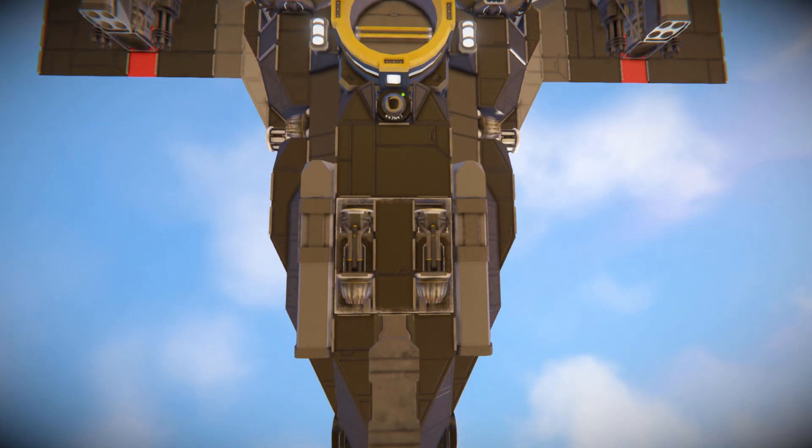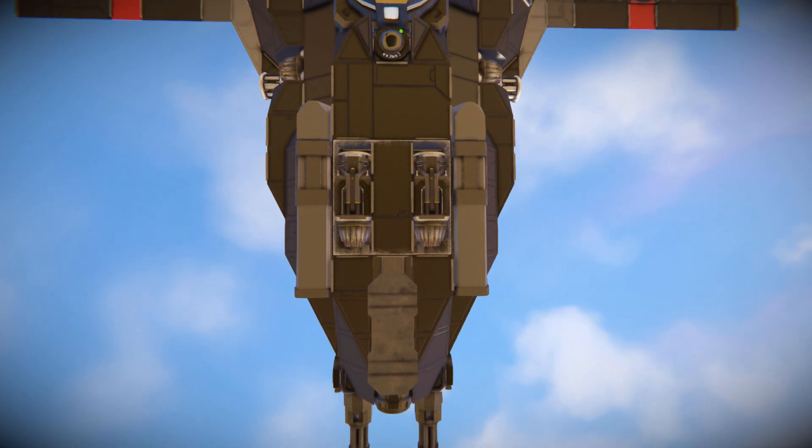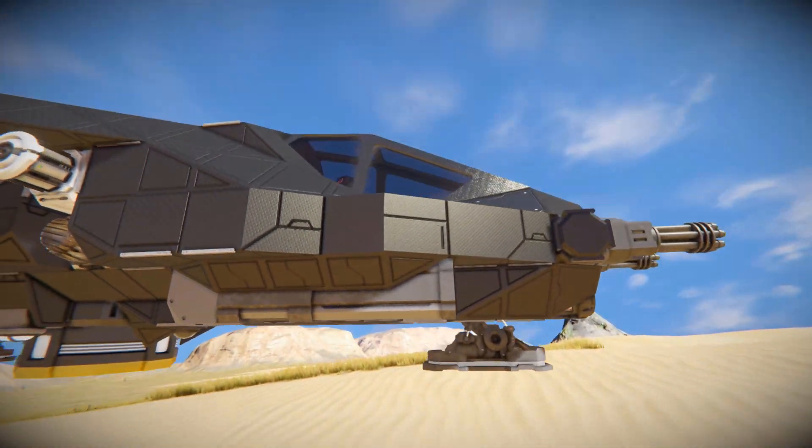Moving towards the front there are some more reverse-facing thrusters to help us stop, and we see the bottoms of some rocket launchers that I did miss at the very front. So we are quite heavily armed with this thing and we've got a nice lot of stuff to keep it flying.